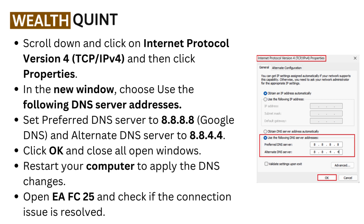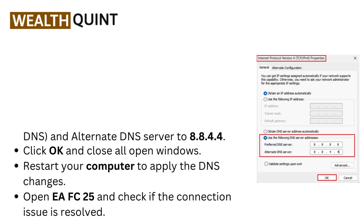In the new window, choose 'Use the following DNS server addresses.' Set the preferred DNS server to 8.8.8.8 for Google DNS and the alternate DNS server to 8.8.4.4. Click OK and close all open windows. Restart your computer to apply the DNS changes, then open EAFC 25 and check if the connection issue is resolved.